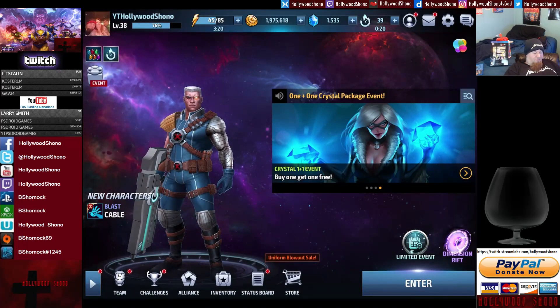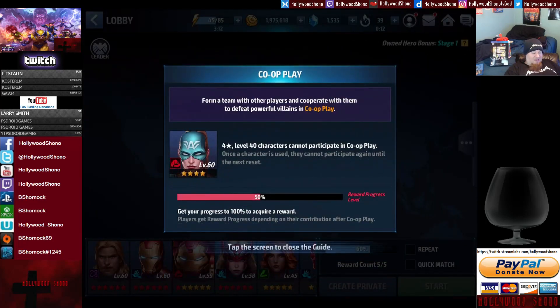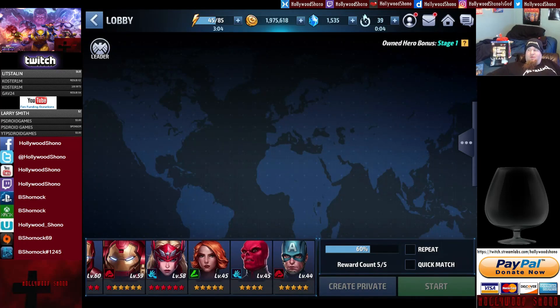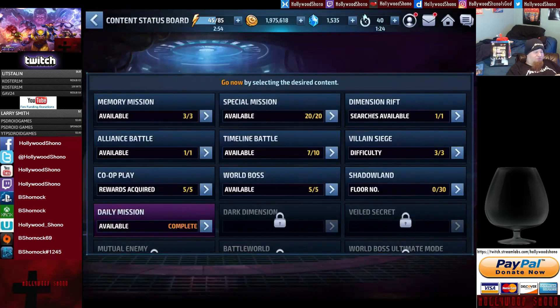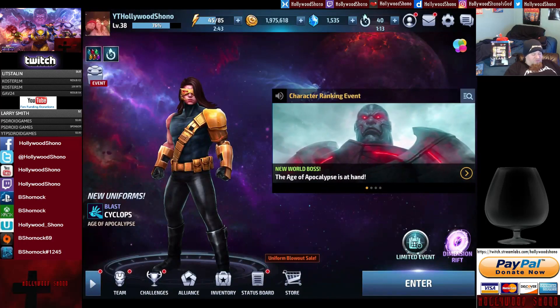On the status board you can see everything available. For co-op play, you need a 4-star character at level 40 in order to participate and receive rewards. The co-op rewards are also dependent on your VIP rank — at VIP 0 you get nothing for rewards. I am 100% free to play, VIP 0. How long that will stay, I'm not 100% sure.